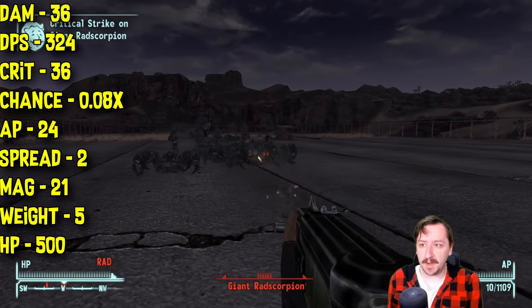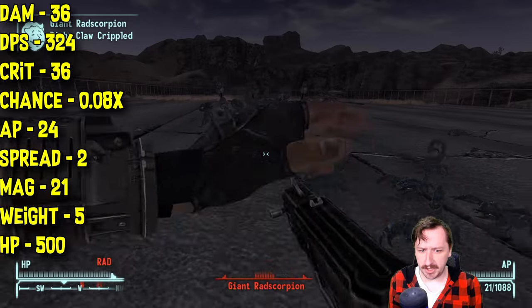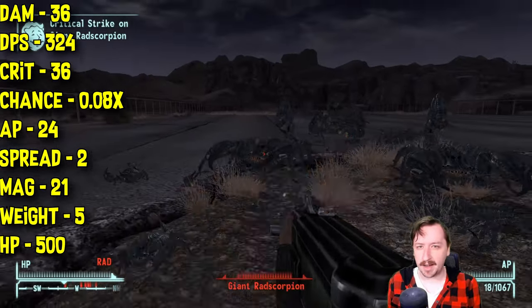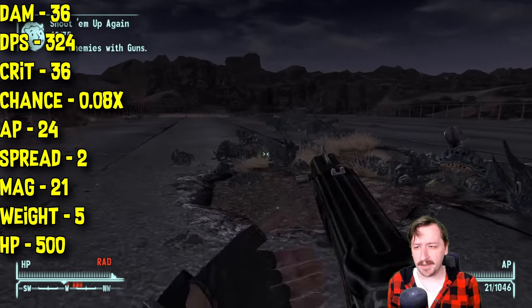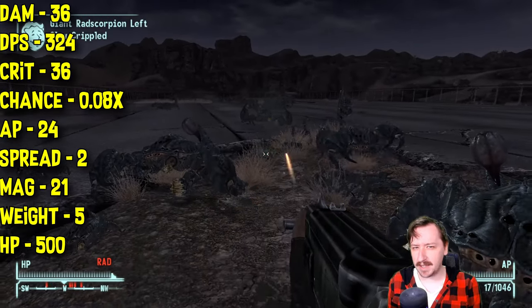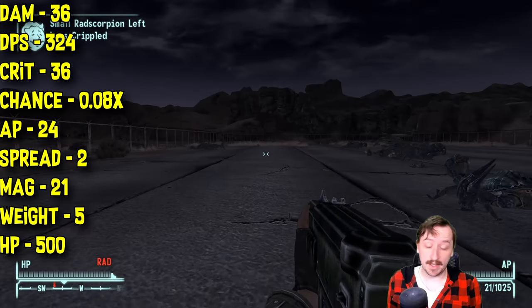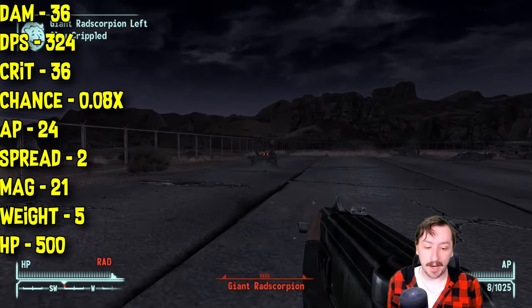It costs 24 action points to use in VATS, which is fairly low for a submachine gun. This has two spreads, so fairly wide, but kind of what you'd expect from an automatic weapon like this. It holds 21 rounds, so a fairly small magazine by submachine gun standards — all the other submachine guns can hold more shots than this — though this can be extended with a mod, which does help it out a little bit.